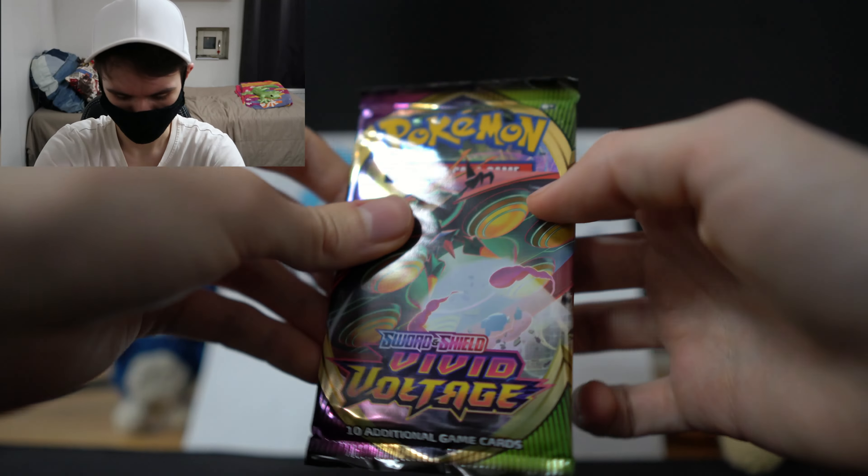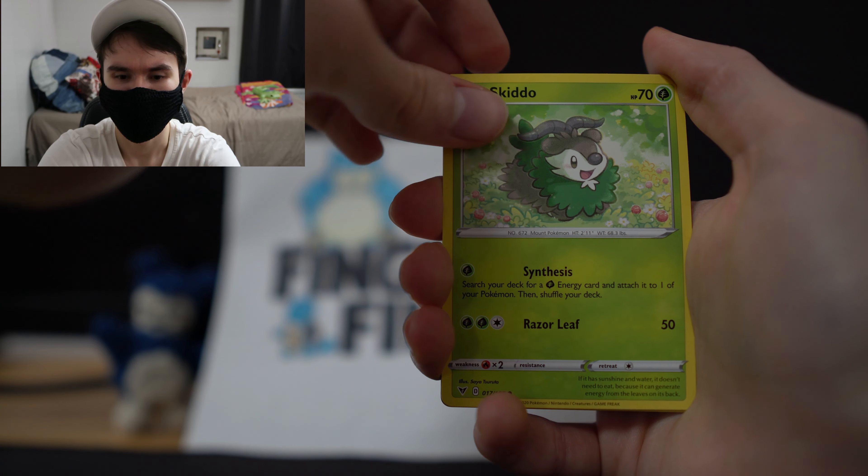So we have all the art: the Pikachu, Celebi, Zarud — is this Zarud? And I don't know what this one is, honestly. I don't know this name. Anyway, let's start with Zarud and let's see if we can actually pull something nice from Vivid Voltage.